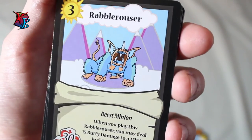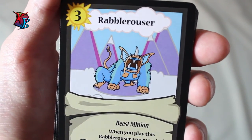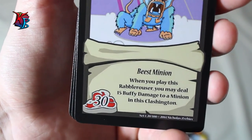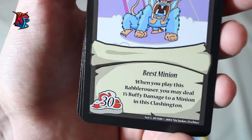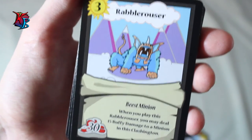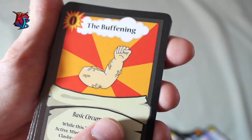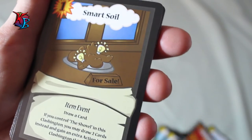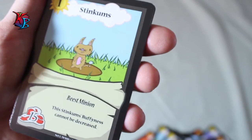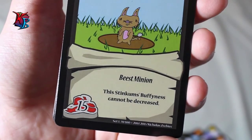Rabble Rouser is one of the cards added to the farmer deck because farmers naturally don't have a lot of buffy damage. He is a level three, 30-buff beast minion, and his ability is that when you play him, you may deal 15 buffy damage to a minion in the Clashington. He's another form of removal for the farmers aside from Stinky Soil. Stinkums is another staple-like card — a level one beast minion with 15 buff — whose effect is that his buffiness cannot be decreased.